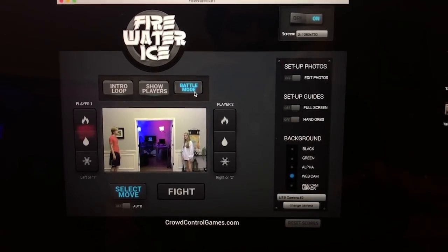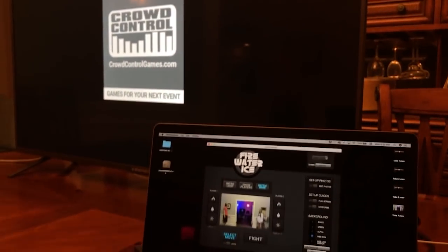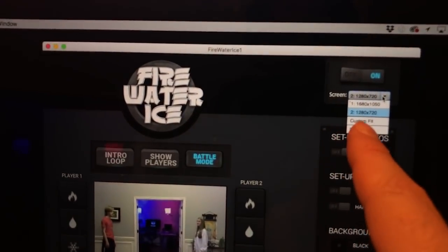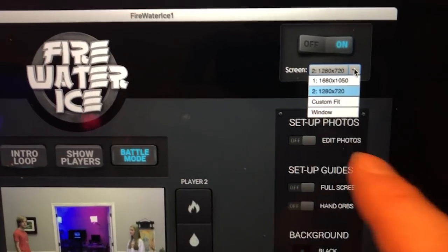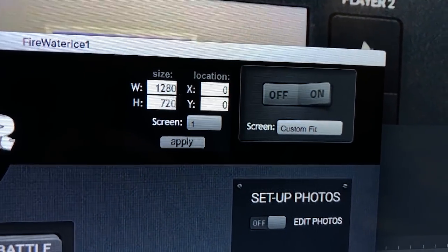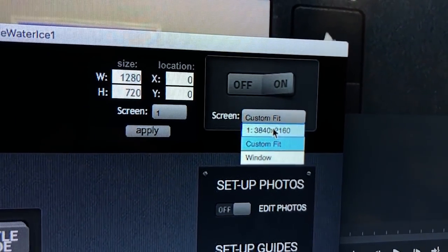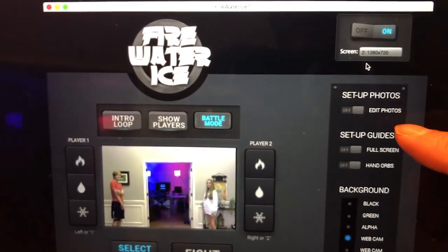Here's how to set up the game. Just like all our games, there's an on/off screen — click it to turn the game off or on. Below that is a screen selector showing all connected displays. There's also custom fit where you can type in your resolution and screen location. Window mode pops up in a window, great for practicing or rehearsal. Those are the screen controls.